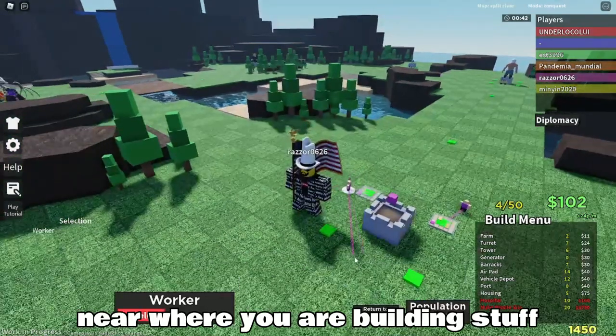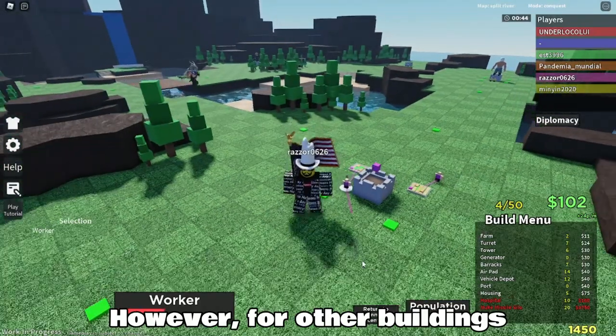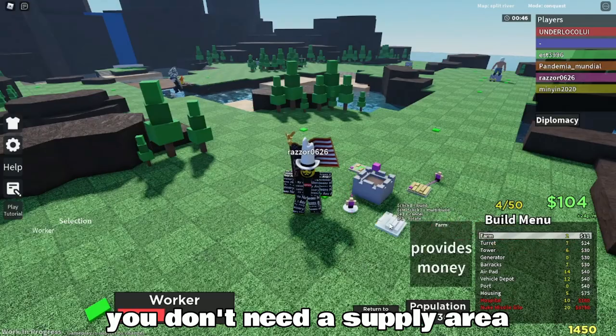Then to place farms, get a worker near a green square called a supply area. You will need to keep your workers near where you are building stuff. However, for other buildings you don't need a supply area to build them in.